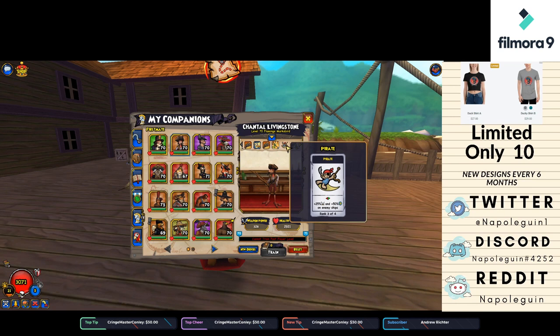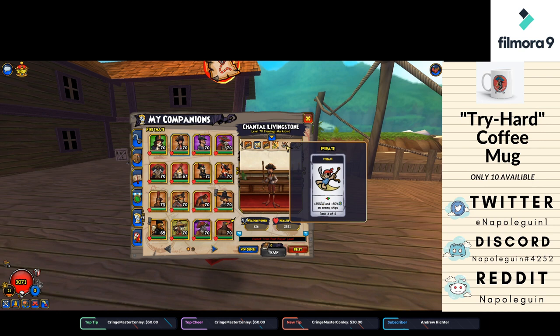She does have a Pirate power, but that's more of something used in PvE. You're not going to be stressing about getting this companion downfield in a PvP match, and the extra accuracy is not all that important for a Chantel Livingston.